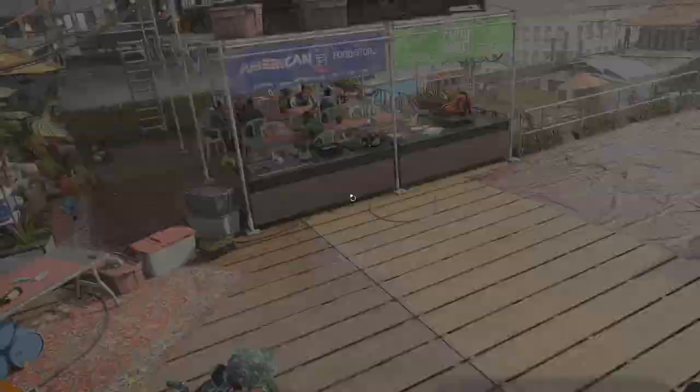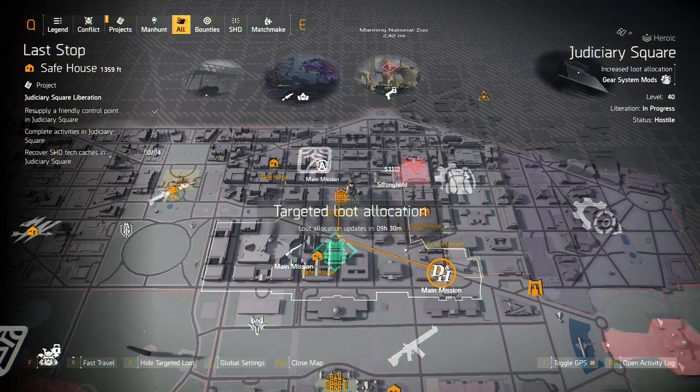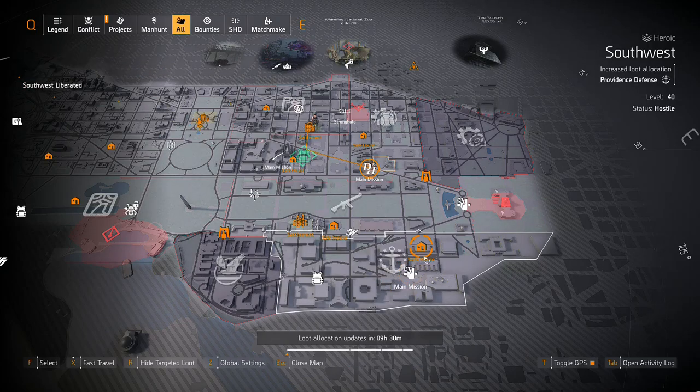Let's pull up the map. You can hit R on PC - I don't know what it is on consoles - and it shows targeted loot. In targeted loot areas, whatever is in that area is more likely to drop. As you can see down here at the bottom we have Providence. If I go there and farm whatever activity I do, about 50% of the things I get are going to be Providence gear set. So if I wanted to farm the chest piece Perfect Glass Cannon - which gives you 30% damage but you take 60% more damage - the first thing I'd want to do is go there, but there's a caveat.